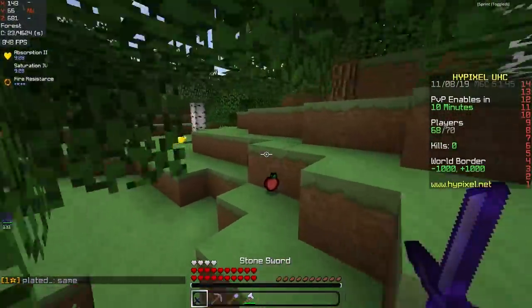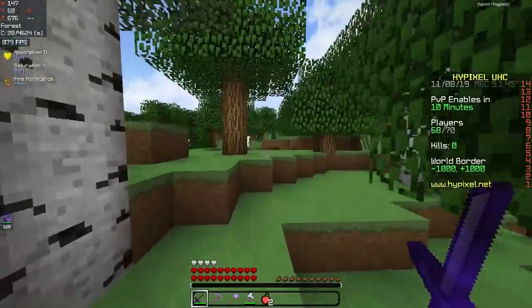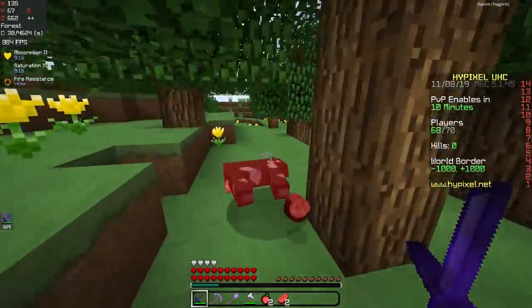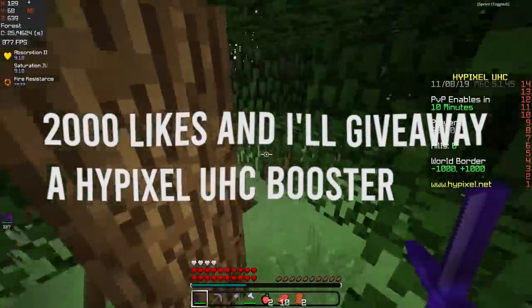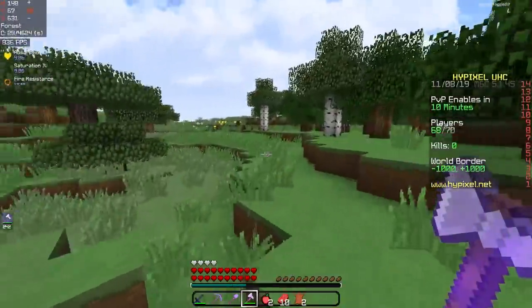We are back with another Hypixel UHC, and today we went for fusion armor, which is just five pieces of diamond armor on a crafting table — that makes a Protection 4 piece of armor, and it's a random piece. If this video hits 2,000 likes, I'll be giving away a Hypixel UHC booster on my Twitter. Hope you guys enjoy.